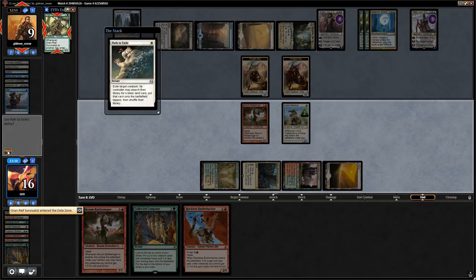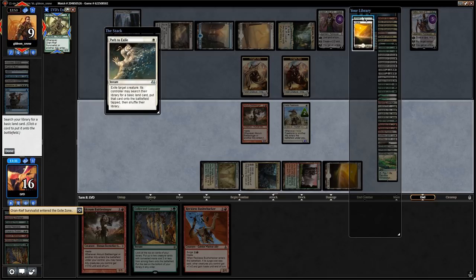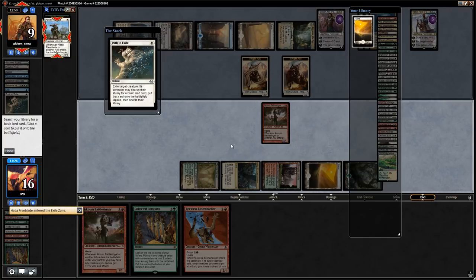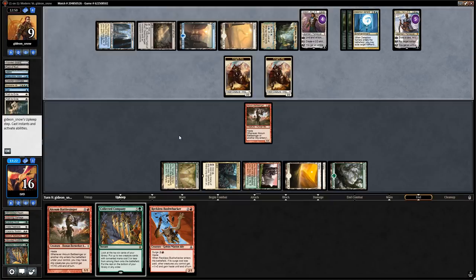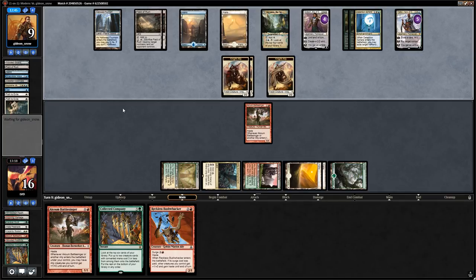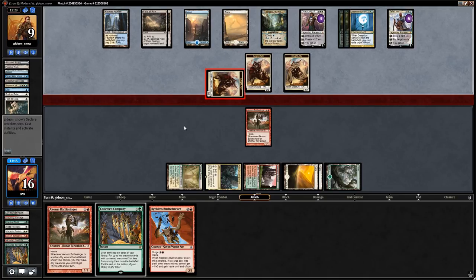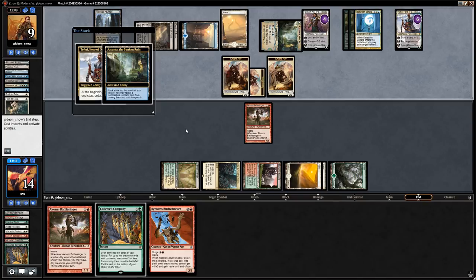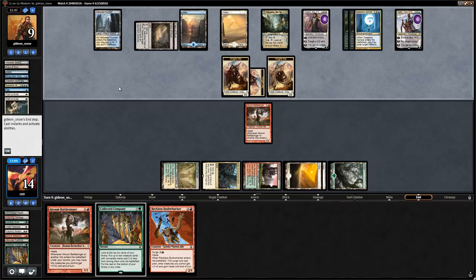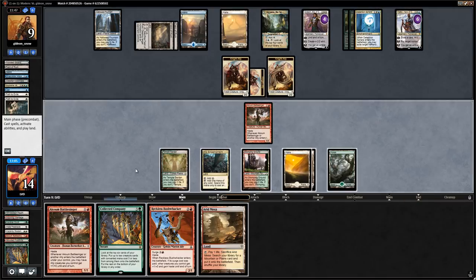Opponent paths Survivalist end of turn, then another Path. They wisely saved removal now that ramping us is no longer a concern. We're in rough shape; opponent draws multiple cards a turn. Our only hope is one last Collected Company. We consider casting it in response to Ascantia activation end of turn but opponent has Cryptic Command mana up.